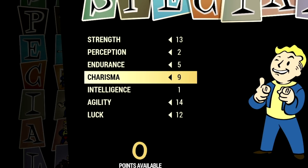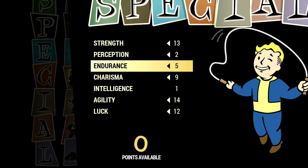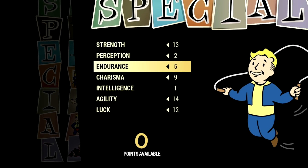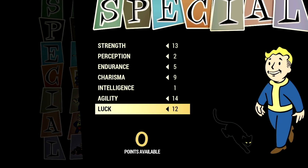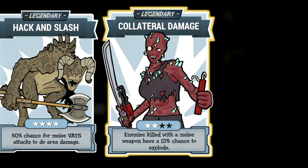Starting off, these are my base stats for my in-game Warglaive build, so if you want to build the exact build that I'm using for the video, this is the start. Now let's get into the legendary perk cards. Over in the legendary perk cards, these are all the legendary perk cards that make up the build.